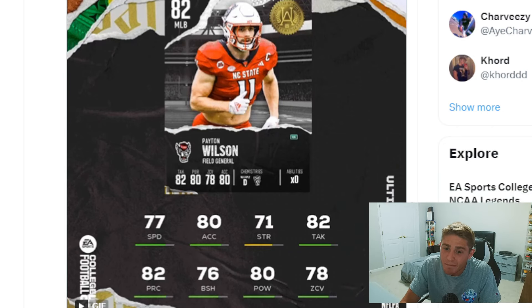So here are all 10 of the players. As you guys can see, they are all 82 overalls. You got to pre-order the game before July 15th. If you're planning on pre-ordering the game, go do it right now — you're not going to want to miss any of these cards. We also get the three cover athlete players, we get to pick one of three, and then also the Heisman hopeful players — we saw those a few weeks back.